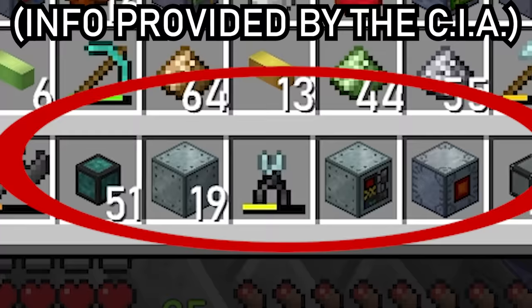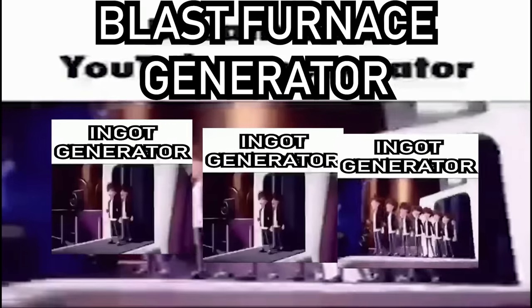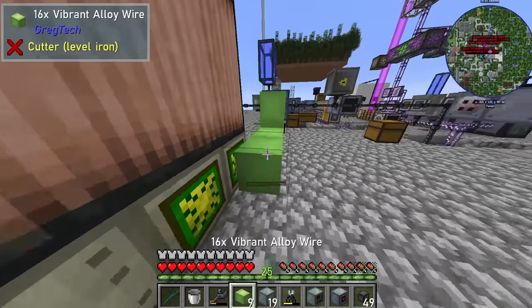With cooked energium crystals, refrigerator NASA supercomputers, and mass-produced blast furnaces, it was now time to actually build the blast furnaces and vacuum freezers.